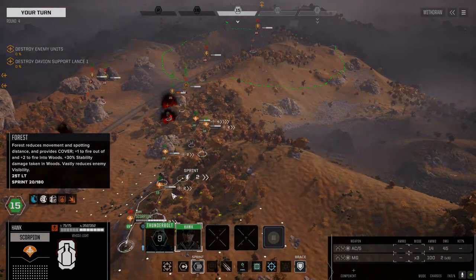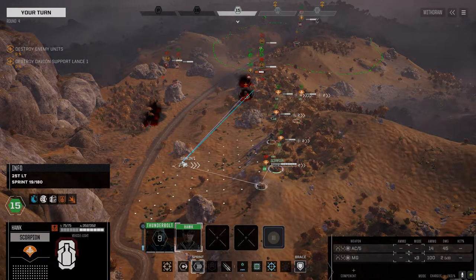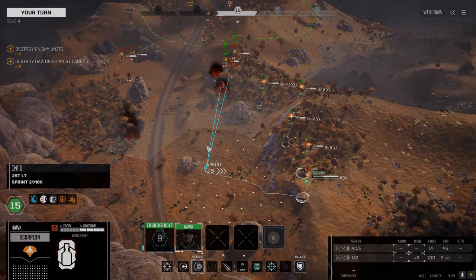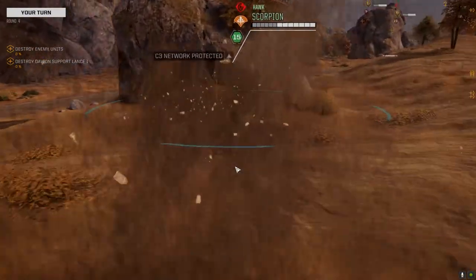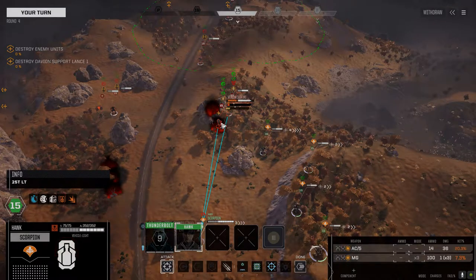We need to sprint. You can't hit anybody, but we can take up the position here. We're going to come back up on the hill next turn. 25 versus 20 — not much difference.